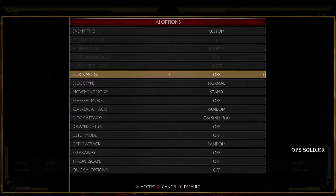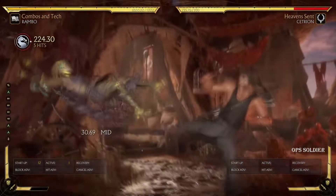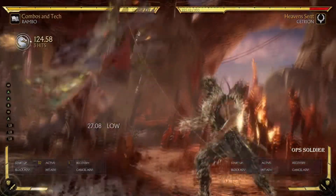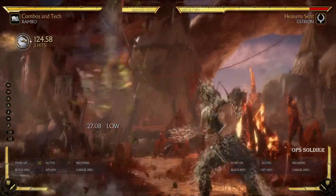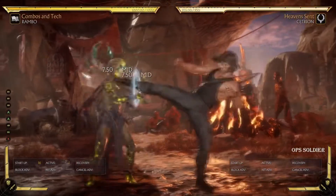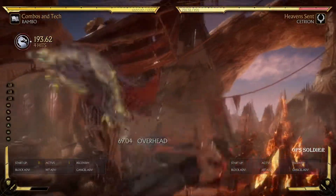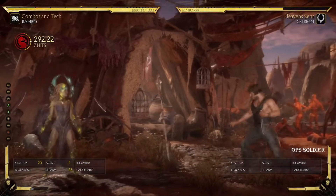And then you want to practice this combo when you hit. Just make it simple at first — a very simple combo. Decent damage, good corner carry. And then you set it to do random combo, and you just practice: if she blocks, you go into the grab; if it hits, you go into the combo. You just set it random combo. That's pretty much it.